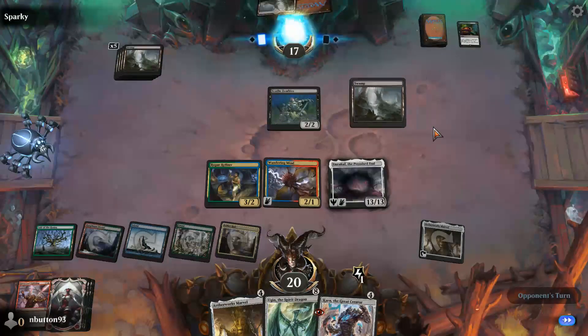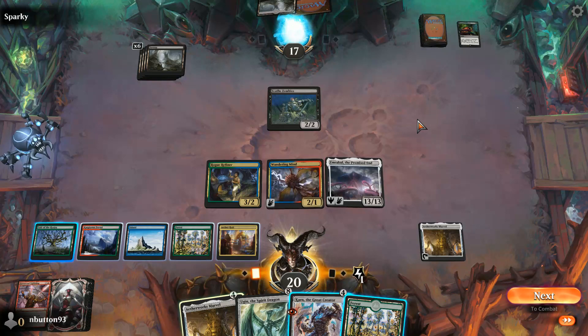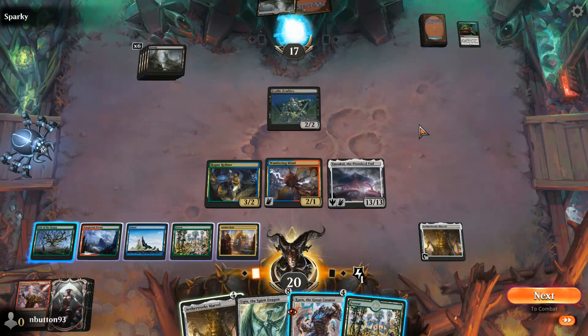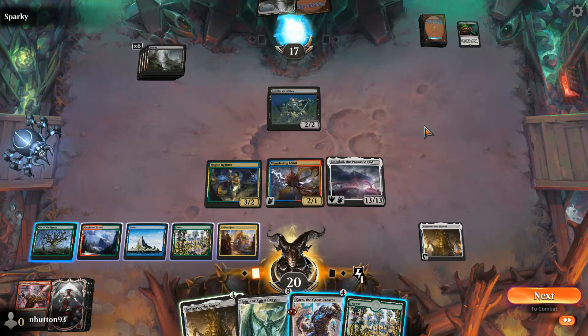There we are. That is how it works. You have access to your opponent's hand and you can make all the plays they can by just clicking on it. That is how Emrakul works — I think that's really cool. Congratulations to the development team; that must have been a hell of a piece of work to make that happen. So there you are, quick video, but I just wanted everyone to see how it worked. Thank you very much.